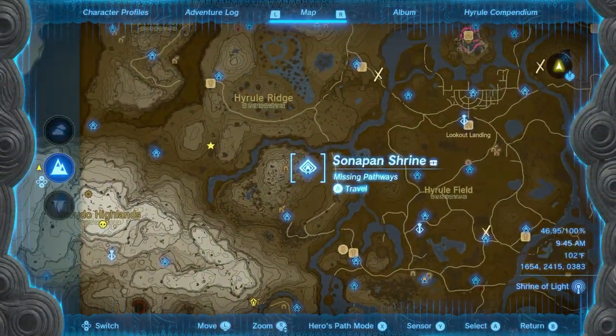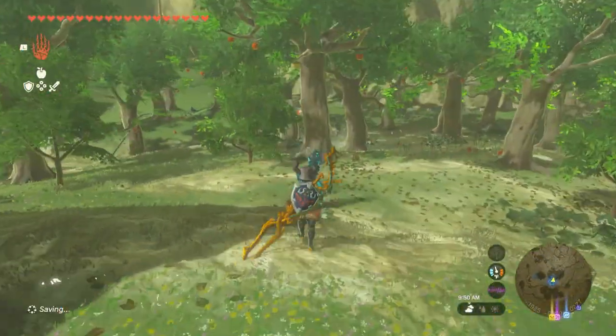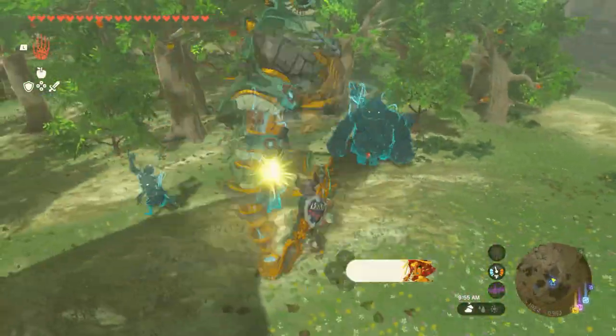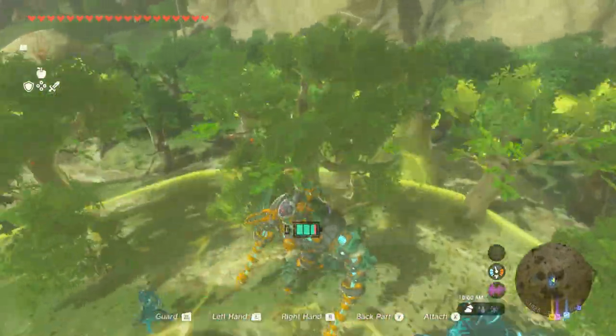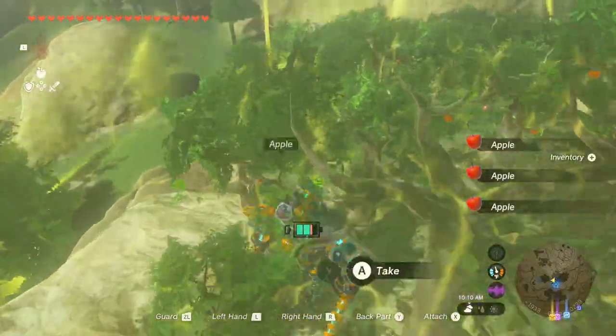To begin, warp to the Sonapan Shrine, which can be found right here on the map. The shrine is located in front of a forest which contains a jaw-dropping amount of apples. If you want to get paid, you're going to have to pick up each and every one of these apples.